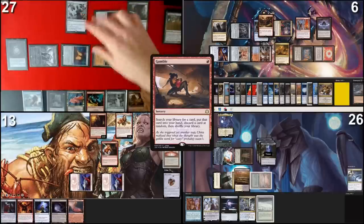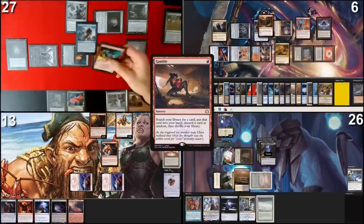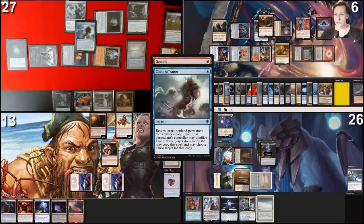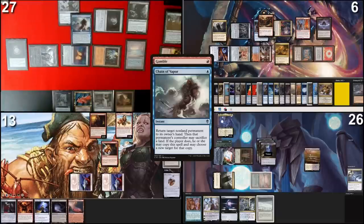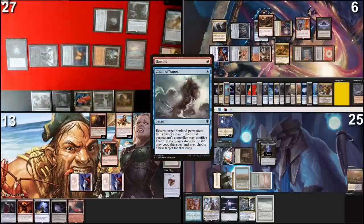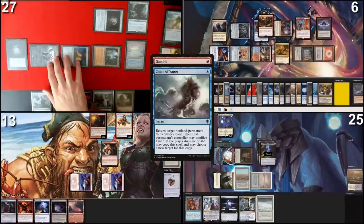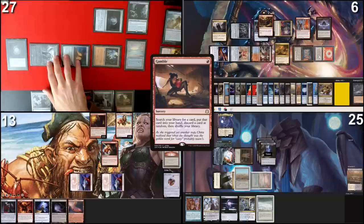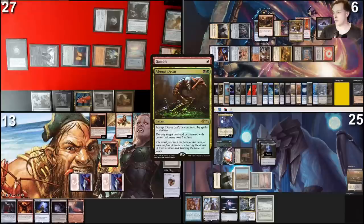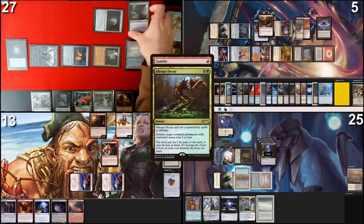Using Steam Vents I'll cast Lotus Petal from graveyard, exiling three cards. Then cast Gamble. There's an Op Agent in play, but there's also Dress Down, so Op Agent doesn't actually do anything here. This is the point to interact — I'll pay one with a Talisman, and with Op Agent and Gamble on the stack, I'll cast Chain of Vapor. I'll exile a Simian Spirit Guide to pay for Rhystic Study. The target for Chain of Vapor is Dress Down. No response — Chain of Vapor resolves. I'll lose one life and fetch for a Scrubland.